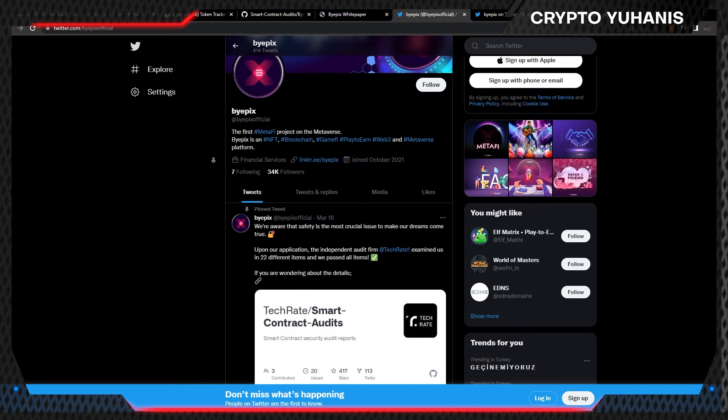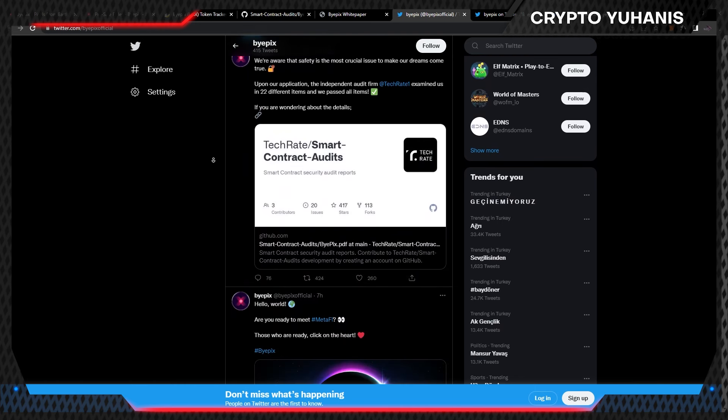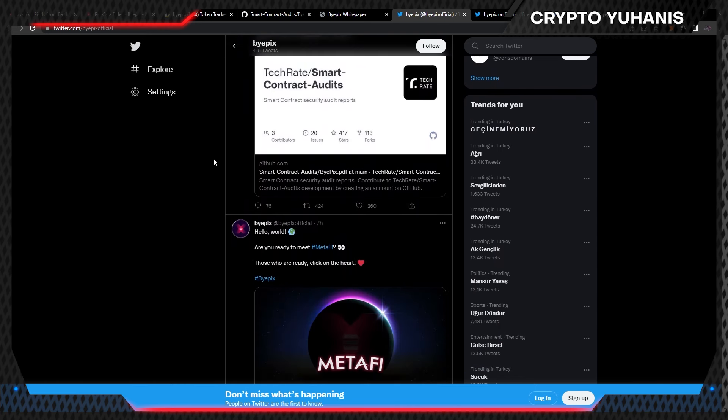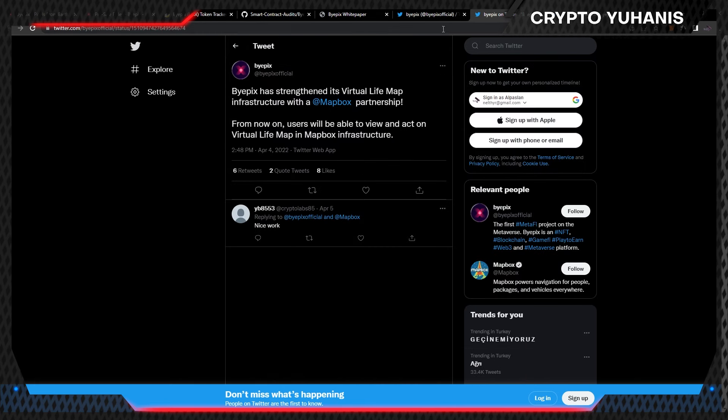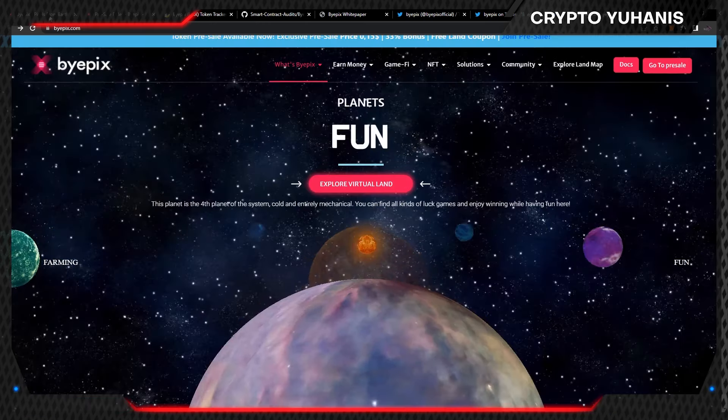Let's check out their social media. Their Twitter account already has 34,000 followers. You can follow their Twitter to get notified on the most recent news involving this project. Lots of strong platforms such as Polygon, GitHub, Mapbox and Ethereum have tweeted about Bipix and their partnerships. You can also check out their Facebook, Instagram and YouTube pages.